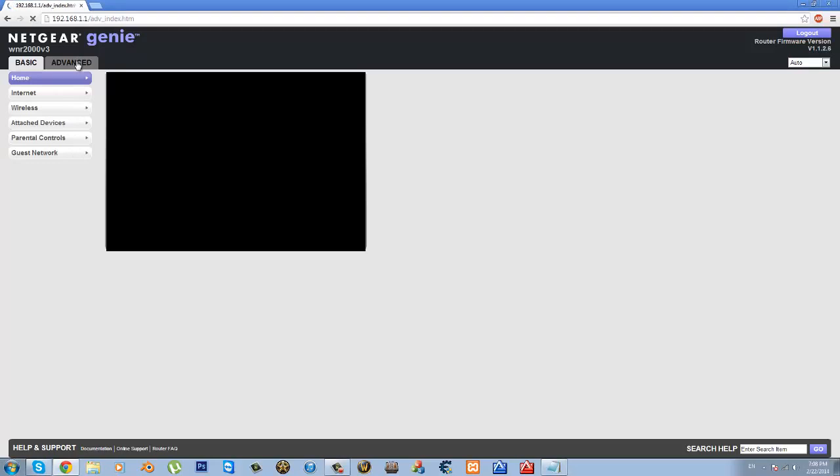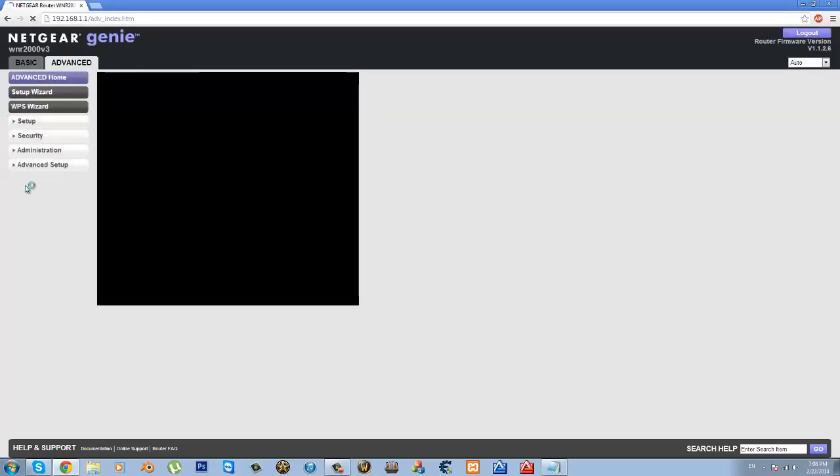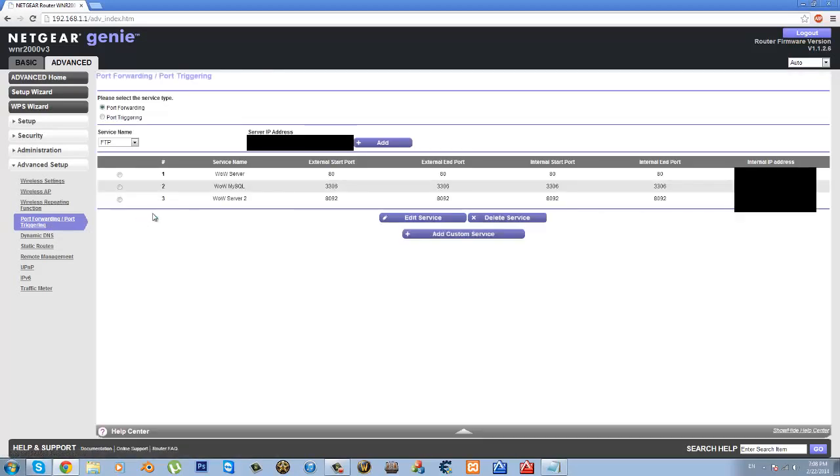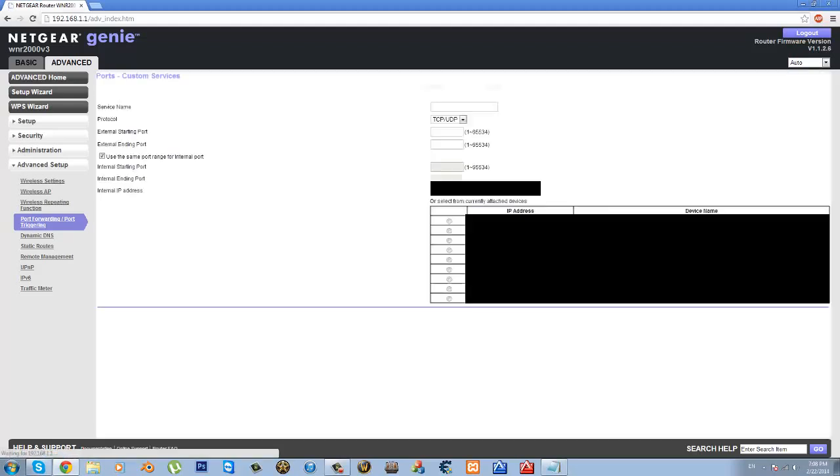For me, click on the Advanced tab — that's Advanced, then Advanced Setup — and for me it's port forwarding slash port triggering right here. We're not going to port trigger, we're just going to port forward. When you type in your service name, it doesn't matter if it's the same or not. It can be different names for your ports, as long as you've port forwarded those ports on your internal IP address. I'm going to click on Add Custom Service.